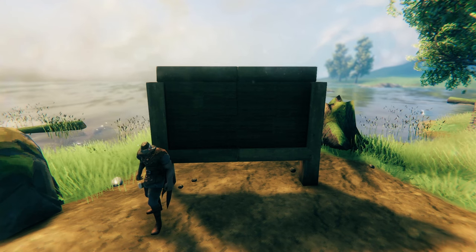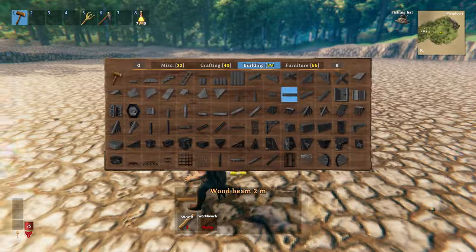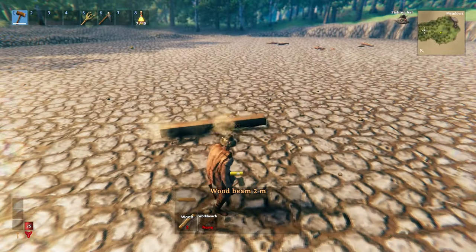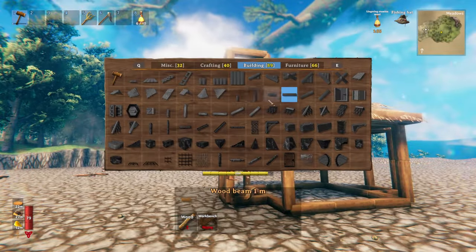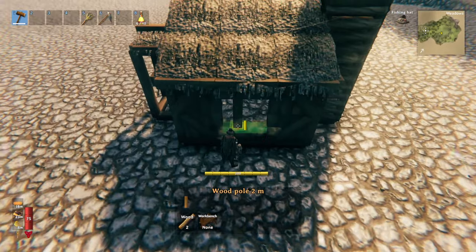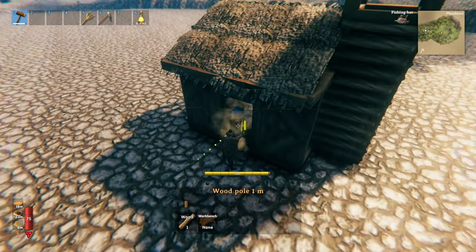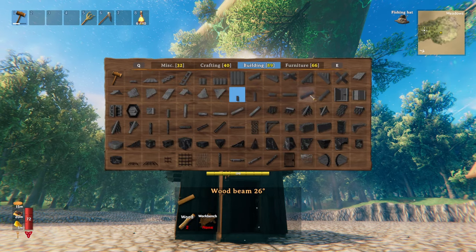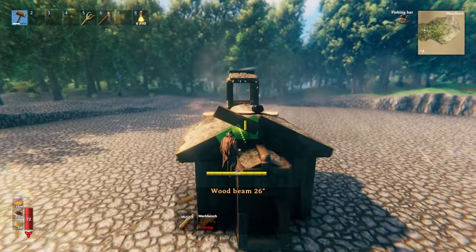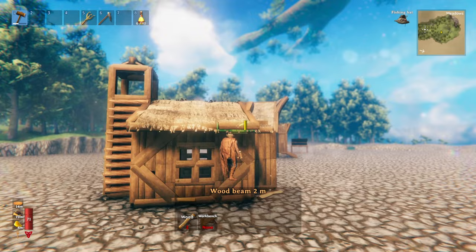The next tip might be a little controversial in the Valheim community, but practice makes perfect. Something that greatly improved my building skills was practicing my ideas in debug mode before trying them out in survival. Building is one of the coolest parts of Valheim, but practicing in survival is very grindy. Once you get better at building in debug mode, take your skills to survival and you will be seriously impressed. Just make sure to separate your practice worlds from your actual survival playthroughs.